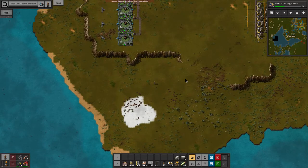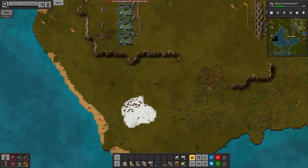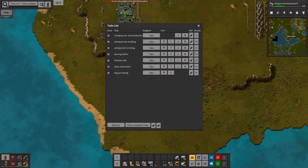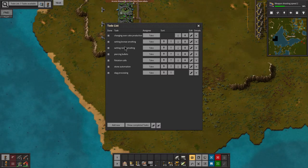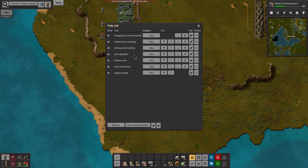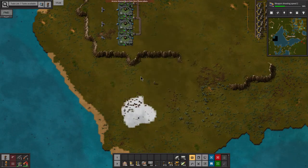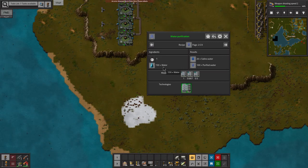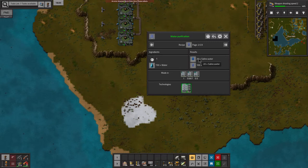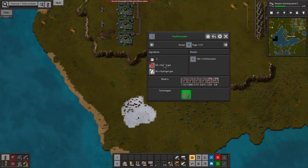We need purified water for pretty much everything on our to-do list. We have the coke production changeover, the nickel production, and location cells — those need it. Slag processing needs it as well. Looking at the water purification recipe: we put in 150 water and get 20 saline water and 100 purified water. We can do oxygen and hydrogen, but we need our oxygen for smelting, so that's not really an option.